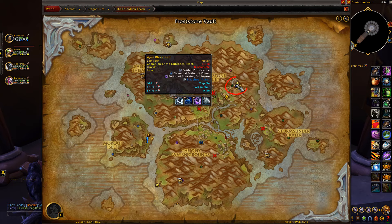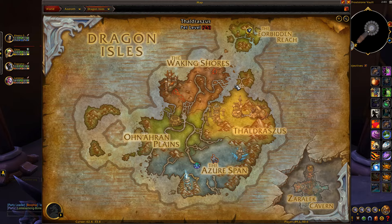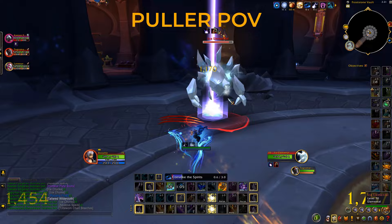At this location you go into the cave and in the middle of the cave there'll be a circle area — that is where you want to have your monk set up a statue and pull everything to the center of the room.